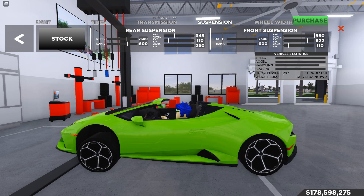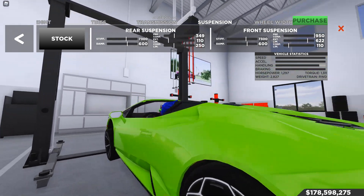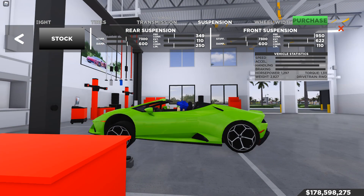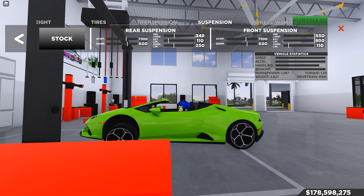I picked the numbers somewhat logically — I stiffened the suspension a lot and dampened it a lot. I put the rear end not all the way down because you need a little bit of space for the tire to move. The front I just went all the way with it — I think I can push it even further. Yeah, we'll just do 800 for the front. I shouldn't have done that — that was a waste of a thousand dollars.